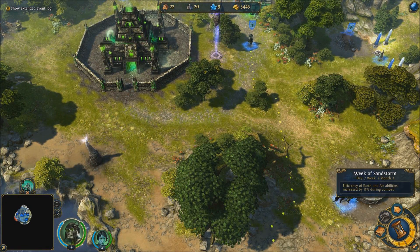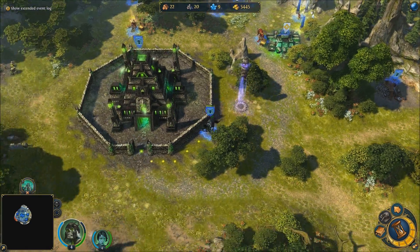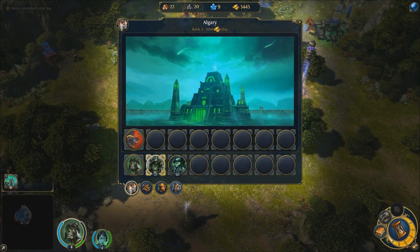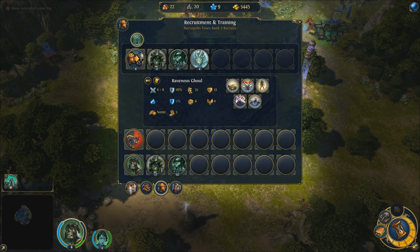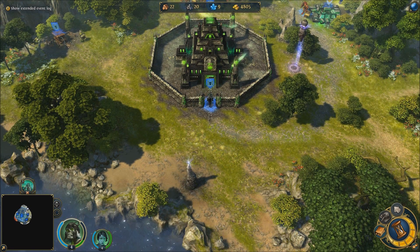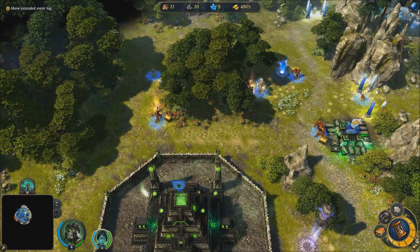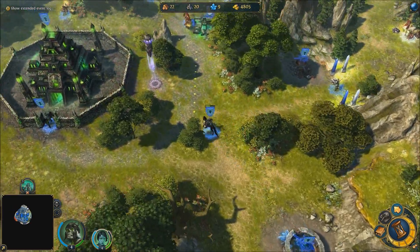It's day seven, shown in the bottom right-hand corner. The Week of Sandstorm is this week, and one more day and it'll be the next week. I'm going to bring this hero here so he can recruit the new units. Oh, I guess from building the Ghost structure I didn't recruit those — that's my fault. I'll get the new recruits now and bring this guy to see if he can take out some trivial enemies.